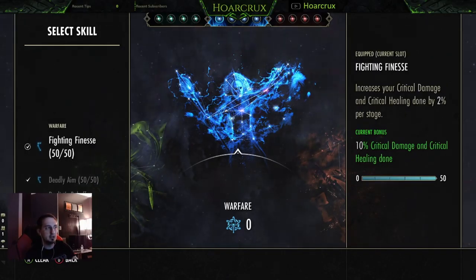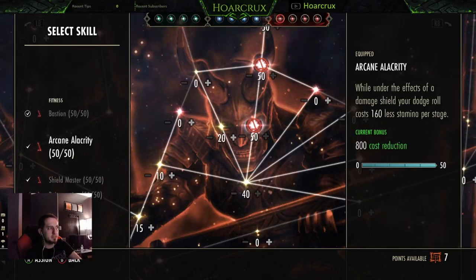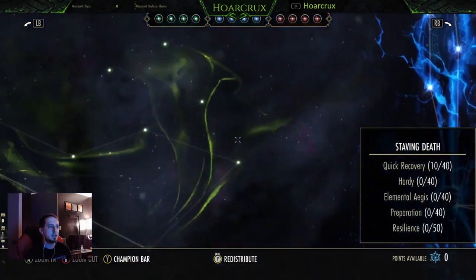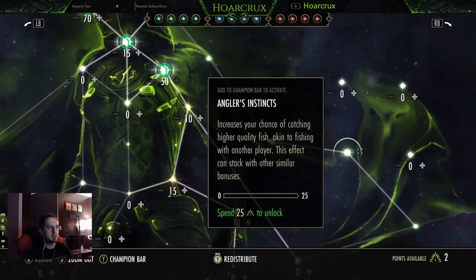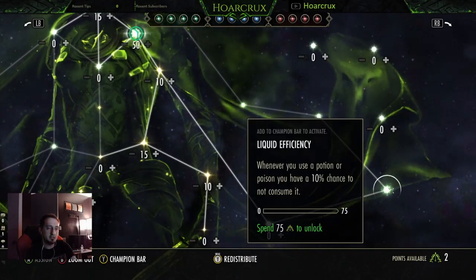For Champion Points — I am low CP, keep that in mind, I'm around 870. In the red tree I'm running Fighting Finesse, Deadly Aim, Duelist Rebuff, and Arcane Supremacy. Arcane Supremacy gives more max Magicka, Duelist Rebuff is damage reduction, Deadly Aim is damage done, and Fighting Finesse is critical healing and critical damage. In the red tree also: Bastion increases the effectiveness of Hardened Ward by 15%, and Arcane Alacrity — while you have a damage shield active, your roll dodge costs a lot less, which is very handy. You can roll dodge about eight or nine times in a row without running out of stamina.